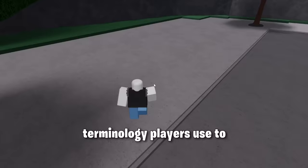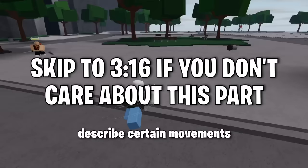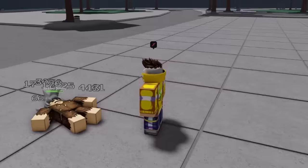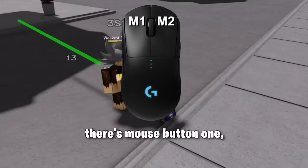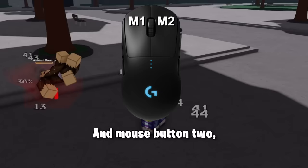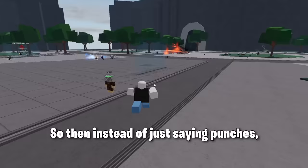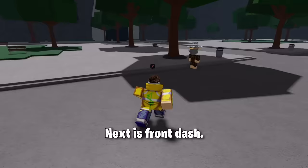We need to talk about the terminology players use to describe certain movements and techniques. First, we have M1s — M1s are basically punches. The reason they're called M1s is because on your mouse, there's mouse button 1, which is the left click, and mouse button 2, which is the right click. Punches are done by pressing mouse button 1, so instead of saying punches every single time, you can just say M1, because it's a lot nicer to say.